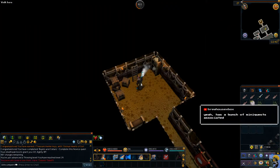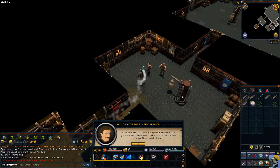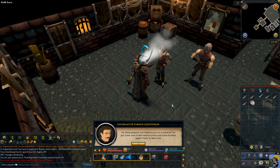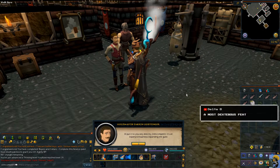He has a bunch of mini quests, that's fun. What you got, Darren? What kind of mini quests you got for us? Can I borrow you for a moment? I've got some work and I'm in need of a hero and you're the best agent I have to take it on. I'm the only agent and I am the best. I'll put it to you very directly — it's an expensive business getting the guild.